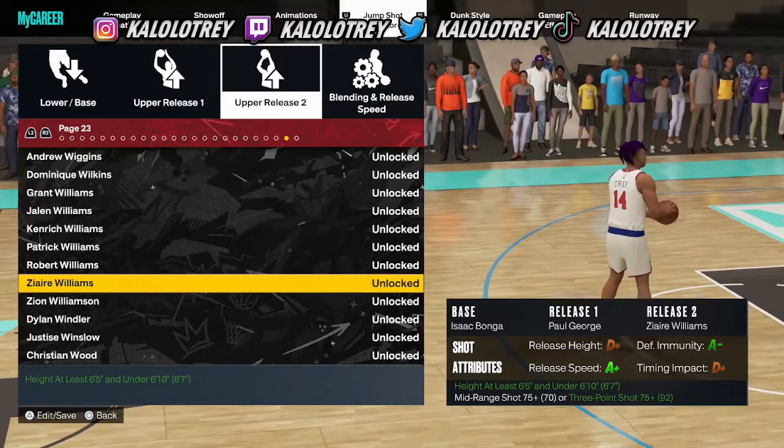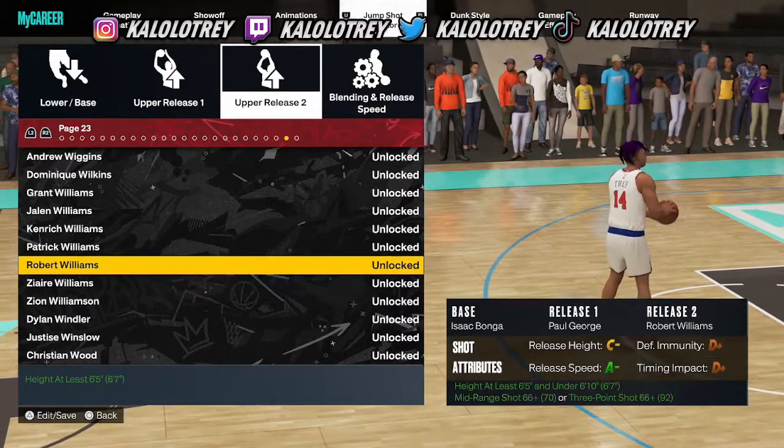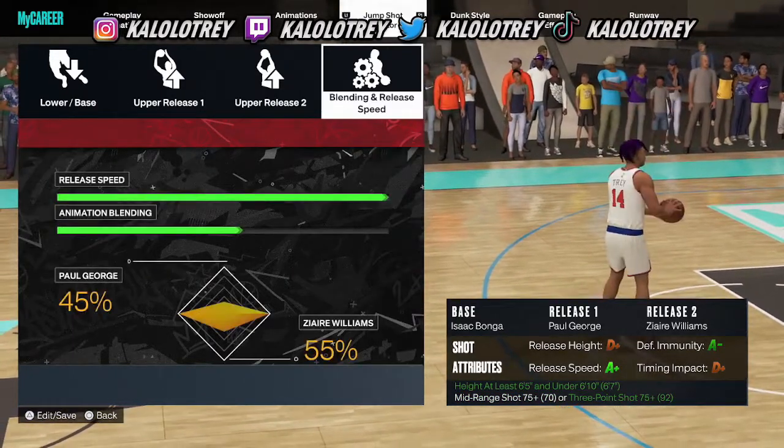For release two we have Zaya Williams, because Zaya Williams is definitely one of the better releases for increasing your jump shot speed. If I swap her out, the jump speed changes — but with Zaya it goes all the way to A+, and the jump shot is 444 speed.